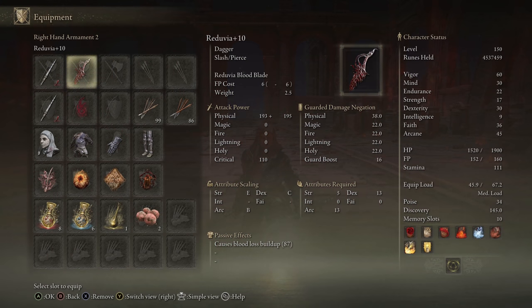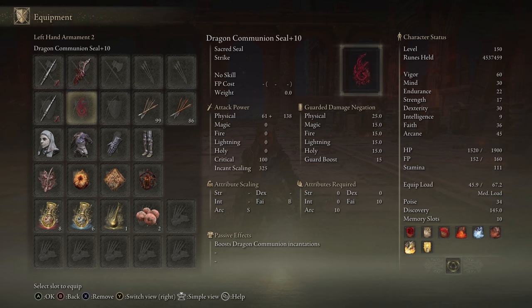Besides that, I like to have the Reduvia as my backup — it's fast, Blood Blade is great to catch people, solid all-around choice. Dragon Communion Seal is obviously a no-brainer: 325 incant scaling, dual scaling with Arcane and Faith, just fantastic all around for Arcane builds.